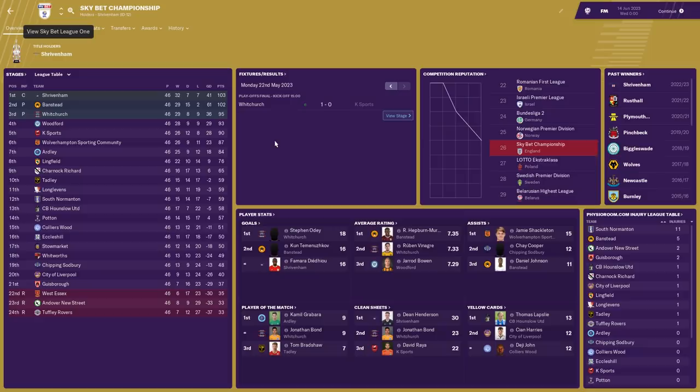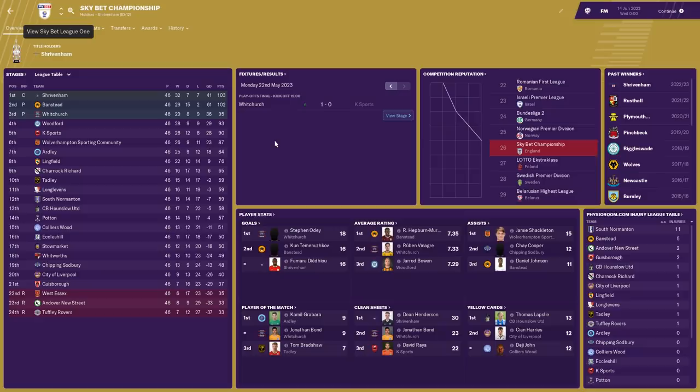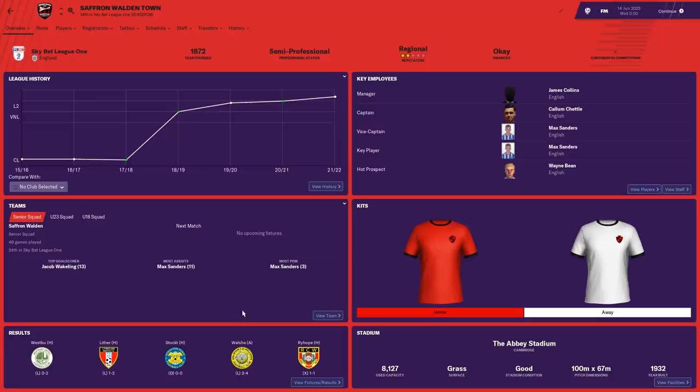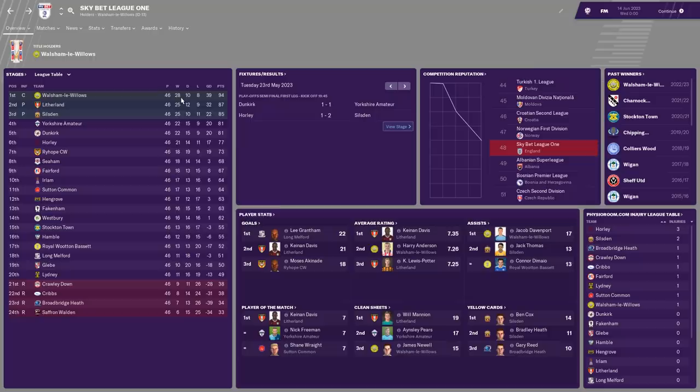In League One, Walsham-le-Willows promoted with Litherland and Silsden, while Crawley Down, Cribbs, Broadchurch Heath and Saffron Walden were relegated. In League Two, Hull Road Rangers, Corinthian, Narborough and Cobben promoted with Wellington and Saltine relegated to the National League.